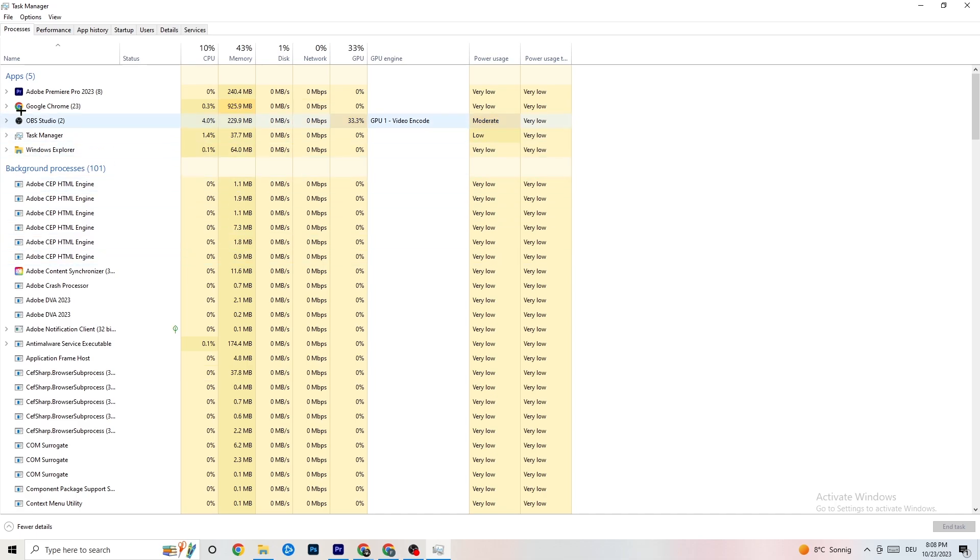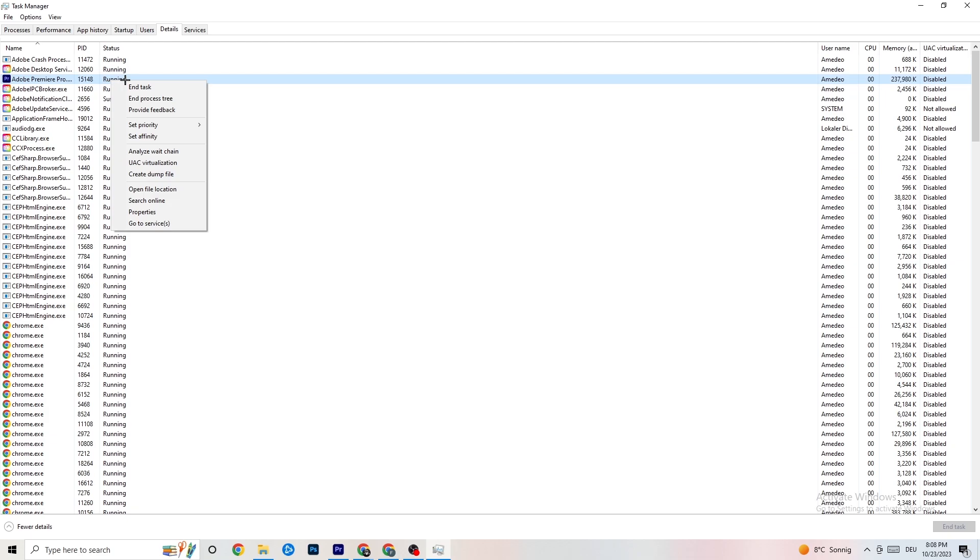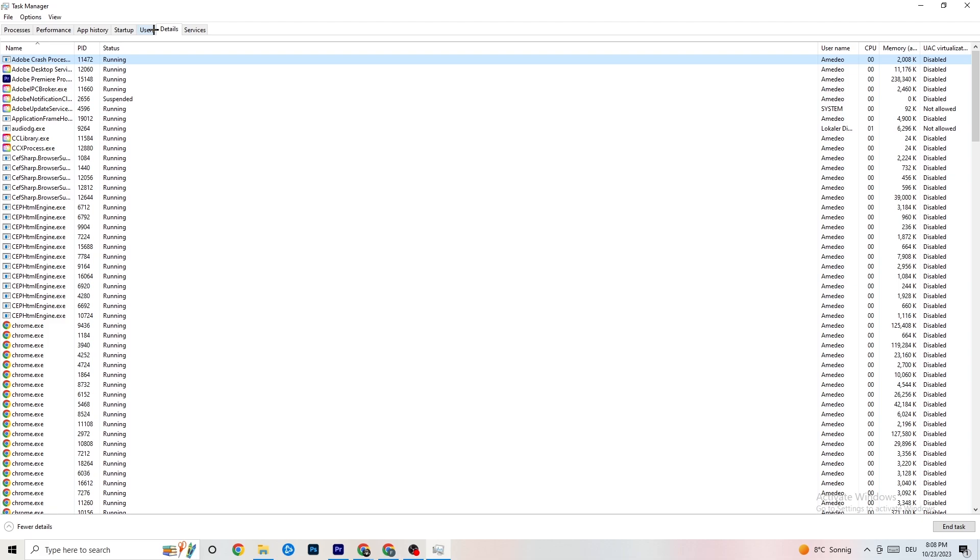Next, click on 'Details' in Task Manager and search for your game. Right-click it, hit 'Set Priority,' and change it from Normal to High or Real Time — check which works better for you. Hit Apply and you can exit afterwards.